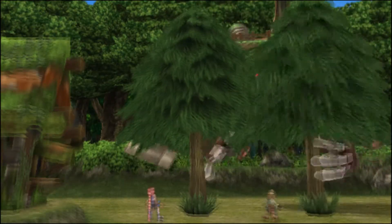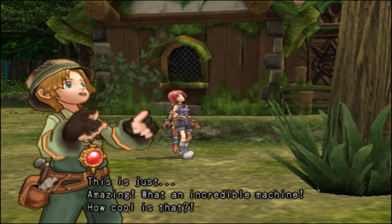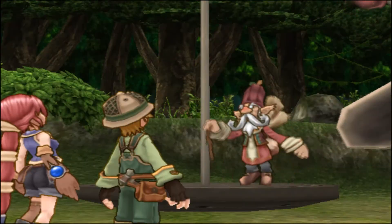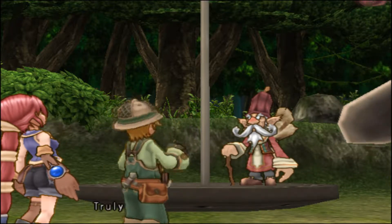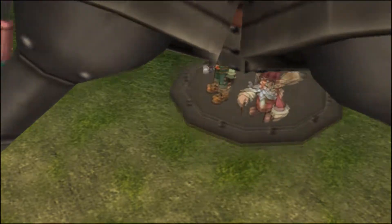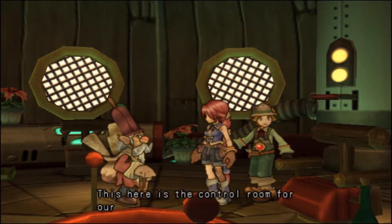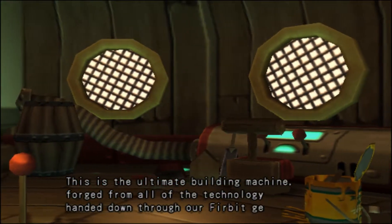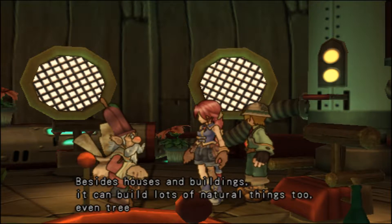Wow! I can't believe it! This is just amazing! What an incredible machine! How cool is that? You like that, eh? With this thing you can make anything you want — plant trees, build houses, whatever. Truly amazing! This here is the control room for our pal, Carpinterium. This is the ultimate building machine, forged from all of the technology handed down through our fervent generations. You'd think they were the bunny people. Besides houses and buildings, it can build lots of natural things too — even trees and rivers! Max is enjoying this so much more than Monica.